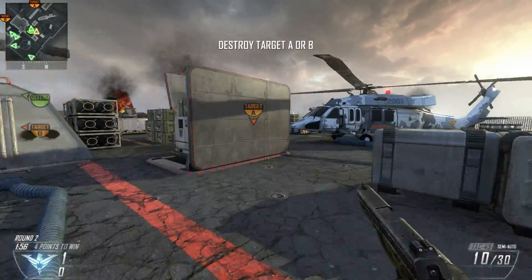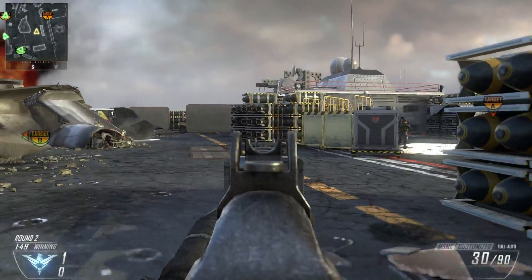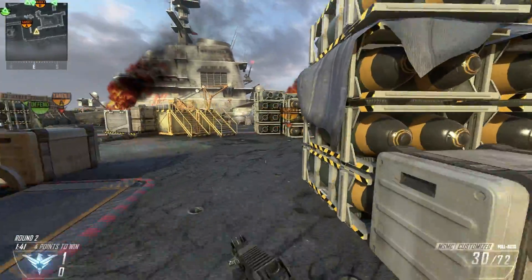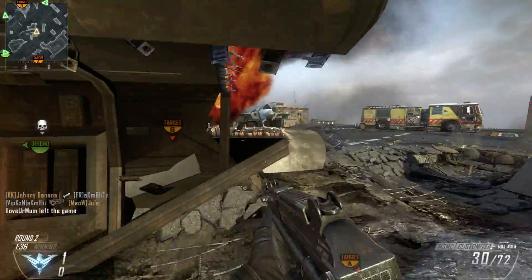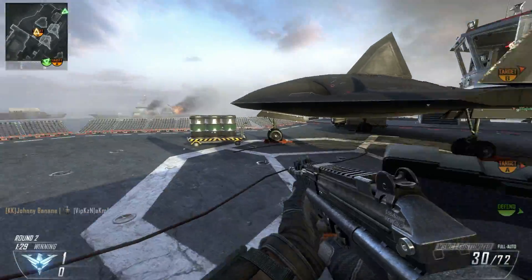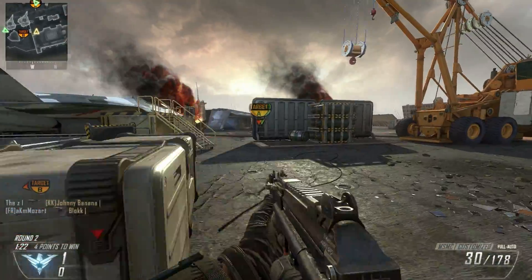I see a guy in front of me and he's running towards me. I act like I haven't seen him — if you act like you haven't seen them, they're not going to know any better. So they're either going to stay in that position or push and make themselves vulnerable for you to kill them. Just act that way, push around, and come back from where you've gone. Nine out of ten times this will work in your favour, getting kills and helping your team by eliminating enemies.